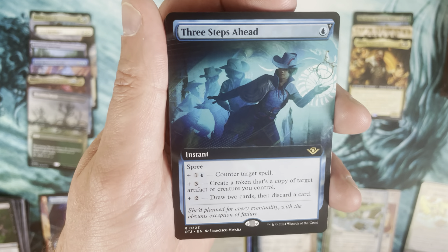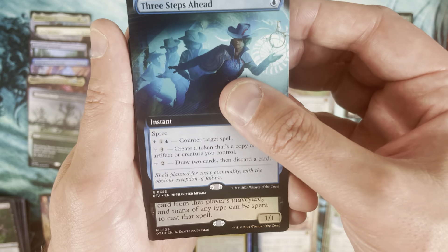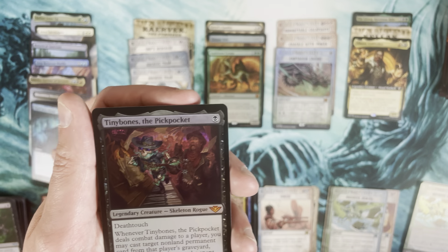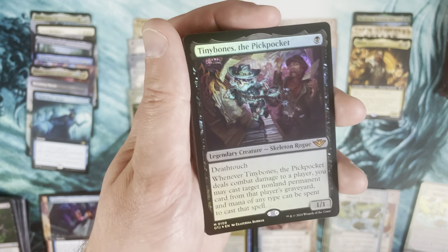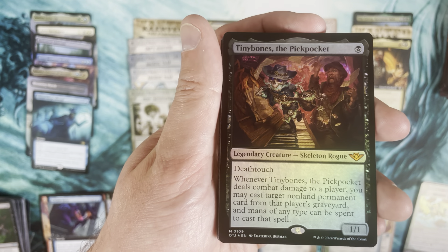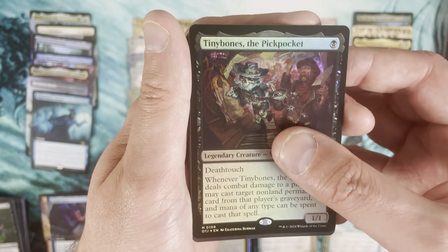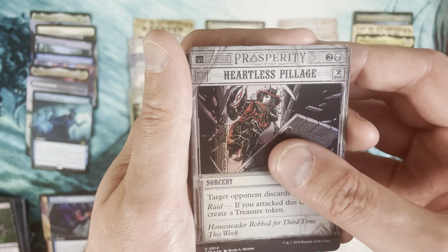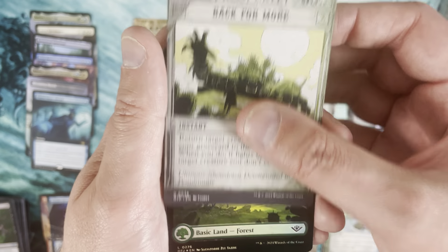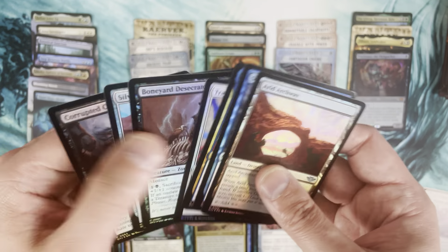Three Steps Ahead as a non-foil extended art — a card I actually like, so I'll put it up top. Then a mythic — Tinybones! A pack foil Tinybones from the actual base set. This little guy does some stuff. Don't let him hit you — that's just the lesson. Don't let Tinybones do damage to you.